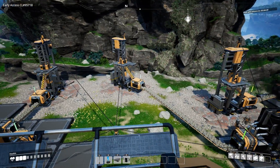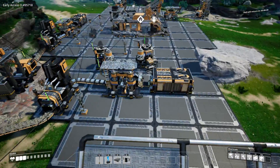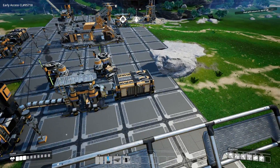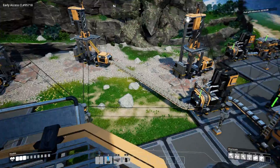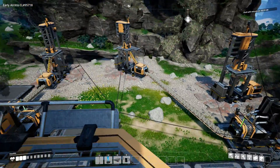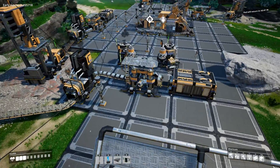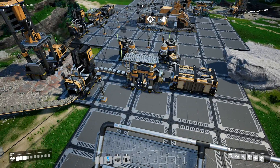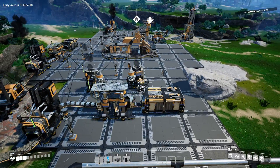You're going to want to get an iron mine going, attach that to a smelter, and then attach those to constructors. This unit right here is a storage unit. That's the basic building chain in Satisfactory — produce the good, refine the good, and construct it into something else. You can get more complicated: you can have machines that take parts from two constructors.